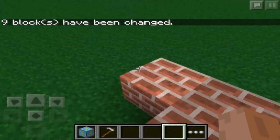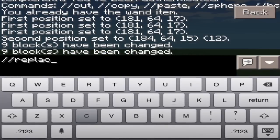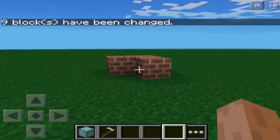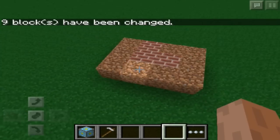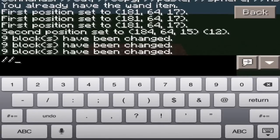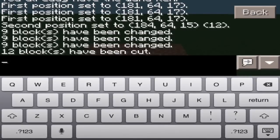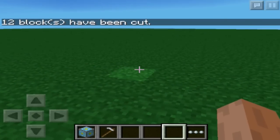If I wanted to replace air with, say, dirt — all those blocks in the selection will be replaced with dirt. Now, if I wanted to remove all the blocks in the entire selection at once — even if they're different types — //cut is your best friend. It will cut the entire section out, and now it's gone.